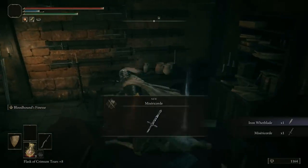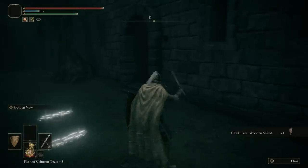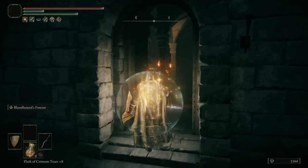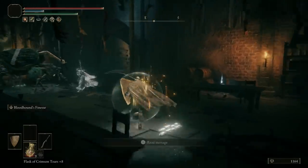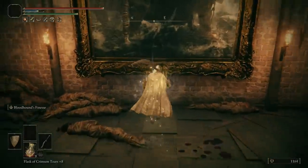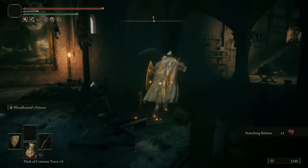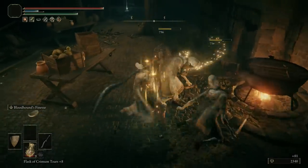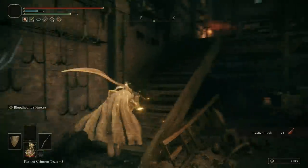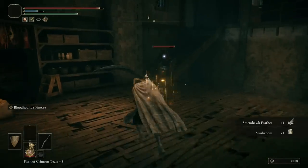Remember that ladder I pointed out earlier — we're not quite there yet. Pick up all the items in here. Now buff up and use your mix potion before dealing with the big enemy around the corner. Rush him and get your Ash of War off — took him out pretty easily, and with the bubble shield from the mix potion I took no damage. Grab the remaining items; there are a couple of enemies by the fire over here.